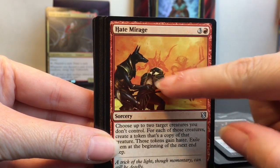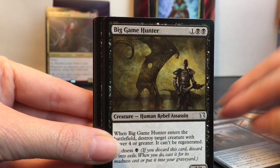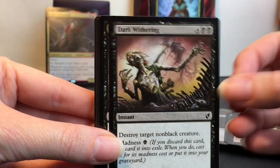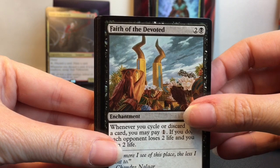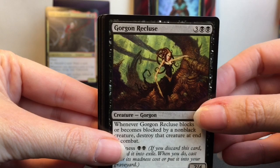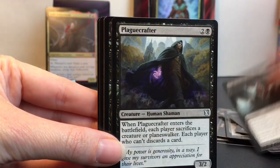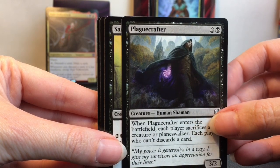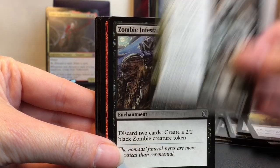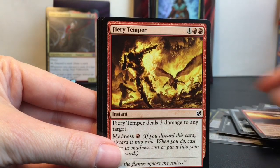Hate Mirage — oh that's cool, love the artwork on these. Bloodthirsty Blade, Scaretiller, Big Game Hunter, Call to the Netherworld, Dark Withering, Faith of the Devoted — that's a pretty card. Gorgon Recluse, how cool! Grave Scrabbler, Murderous Compulsion, Nightshade Assassin, Plague Crafter, Sanitarium Skeleton — oh that one's freaky. The Eldest Reborn, Zombie Infestation — that's never good.